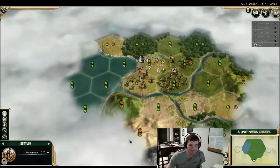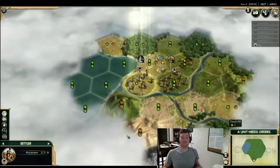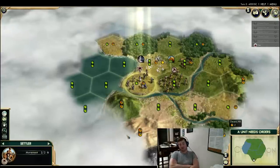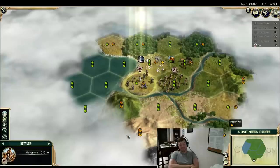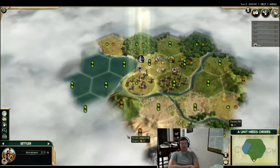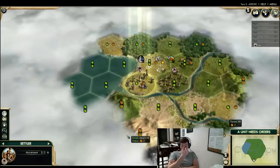It's actually fairly interesting because the Huns start with animal husbandry, so you get a lot more information about where you settle. That's a very cool portion of the Huns. They get bonus production from pastures, so it's very important to stay by your horses, sheep, and cattle. Which is funny, because their unique unit doesn't actually require horses.